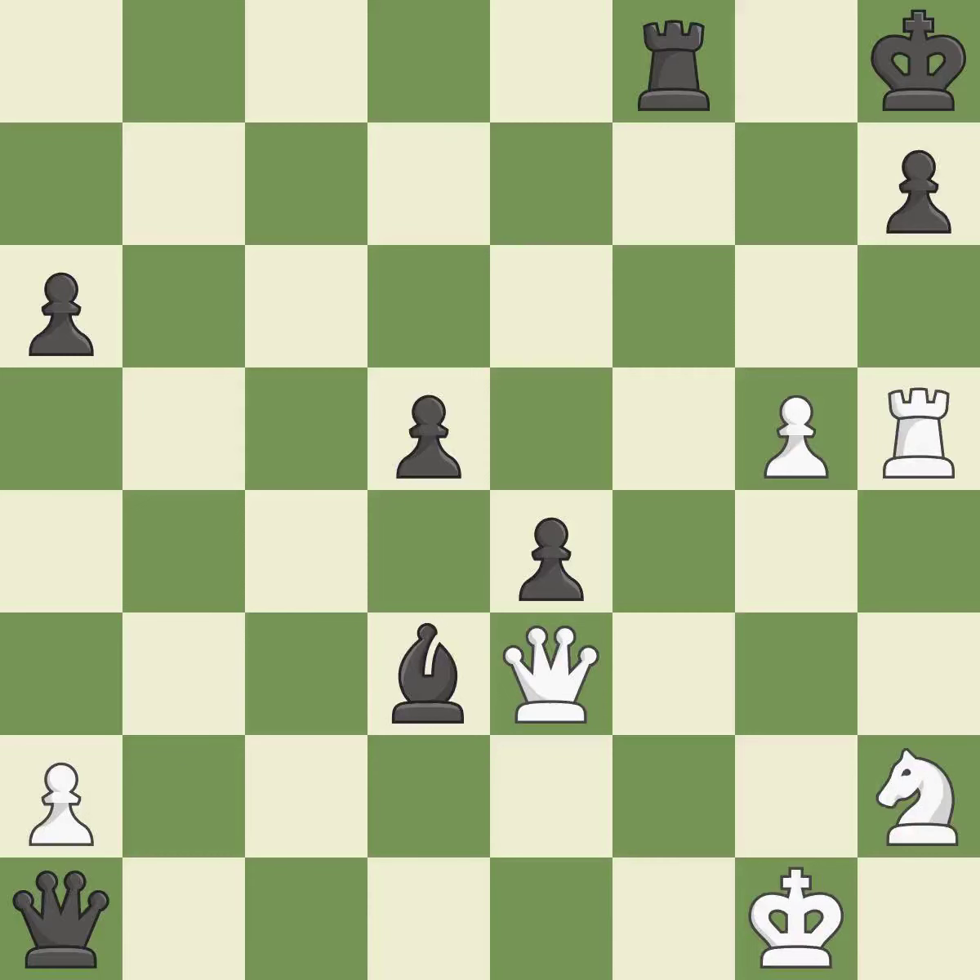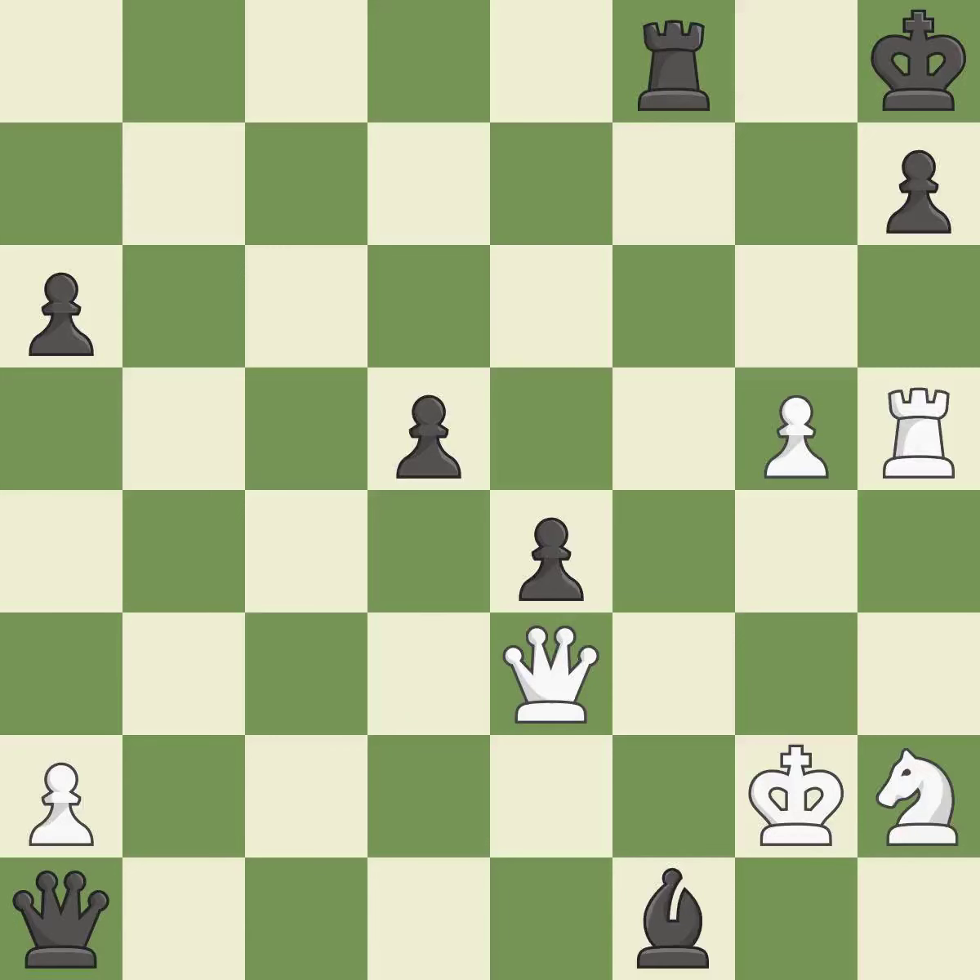A rook is won. This evades the check from the queen. This is the start of the endgame, and white is losing. This evades the check from the bishop.